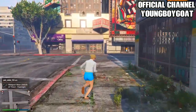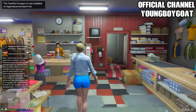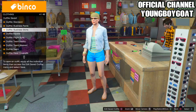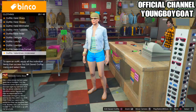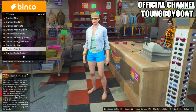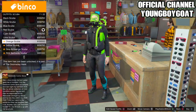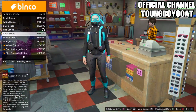Once you make your way to the clothing store, head inside to the front counter and right on the d-pad, then go down to scuba outfits — it should be near the bottom. Go to scuba and you're gonna buy the red scuba. It's kind of expensive — it's $156,000. Make sure it's this one, not the black one.